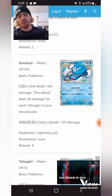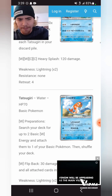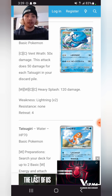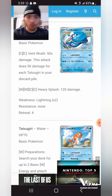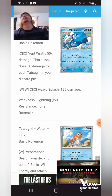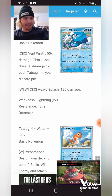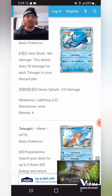Don Dozo for two Colorless does 50 times for each Tatsugiri in your discard pile. Tatsugiri attaches two Water Energy from your deck to one of your basic Pokemon. So you could sacrifice the Tatsugiri to do more damage with Don Dozo. However, the damage cap at 200 is very scary — it doesn't one-shot anything. Choice Belt or Defiant Band could reach it up to 230, but the fact that things are 280 HP and higher is a bit annoying. Maybe there'll be a Tatsugiri EX, but I don't see it applying the same way that Don Dozo does even if that was the case.